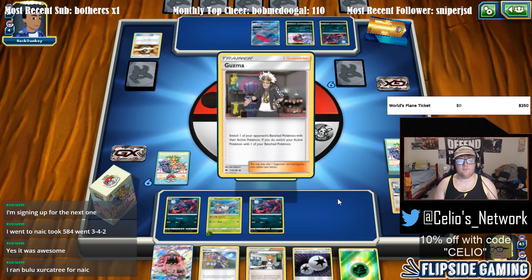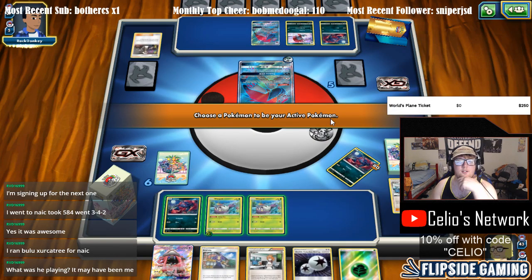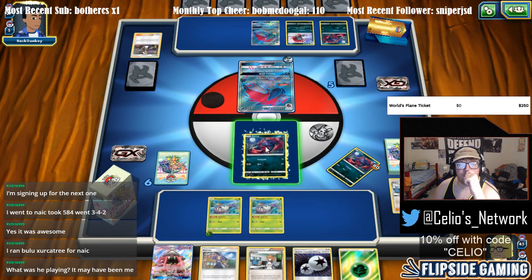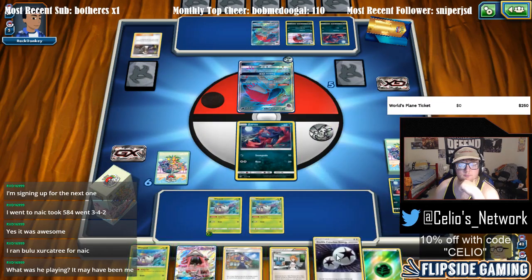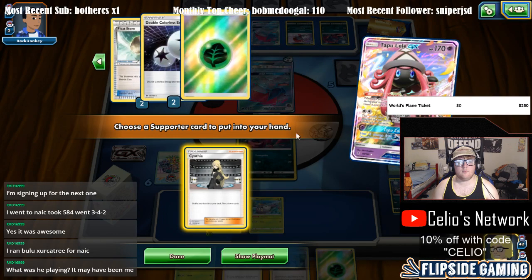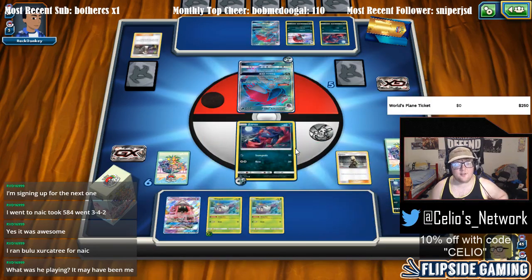Guzma. I don't want to play another Wimpod down because that's just more abilities on the board making Evil Admonition do more damage. It would be great to get another Zorua as well as a Counter Catcher here, but that's asking for a lot. Yeah, we can get rid of a Zorua here. That's good to put down.